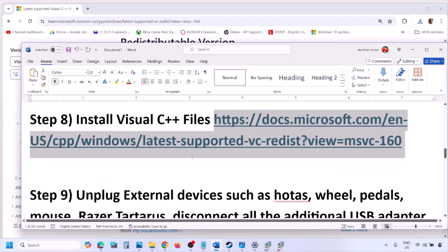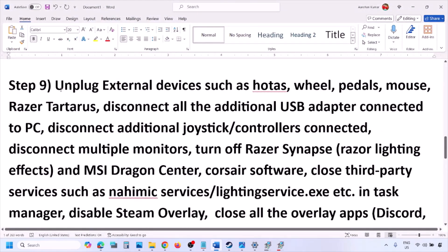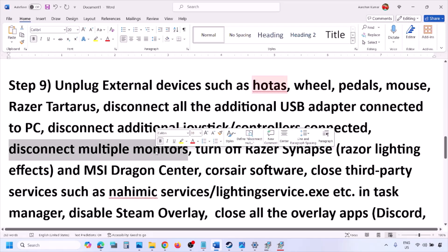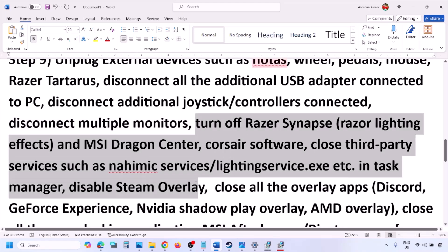After installing both Visual C++ files, restart your computer — restart is a must — and then launch the game and check. The next step is to unplug all external devices you are not using: HOTAS, wheels, pedals, USB adapters, dongles, extra controllers. Disconnect multiple monitors and try launching the game on a single monitor. Close any third-party services or applications that are running.